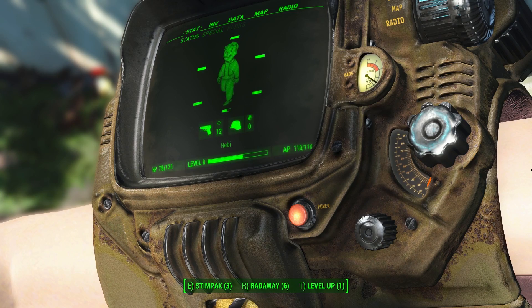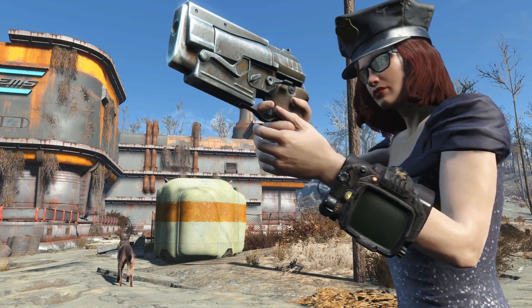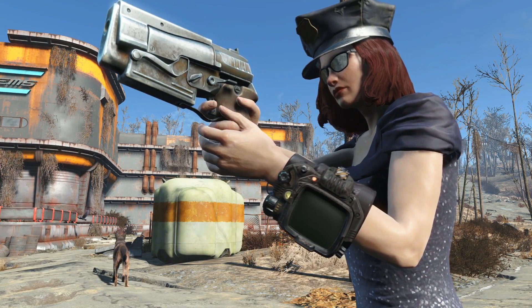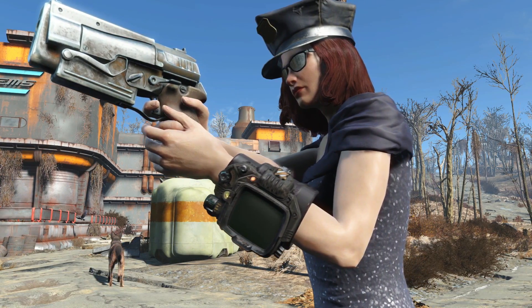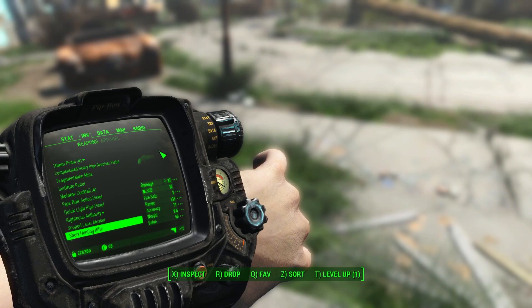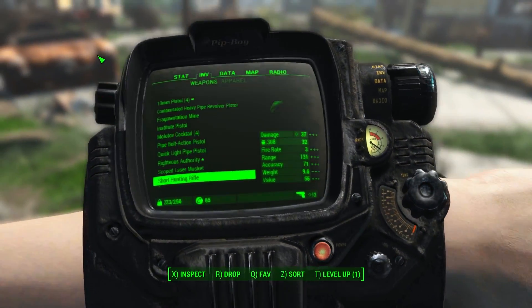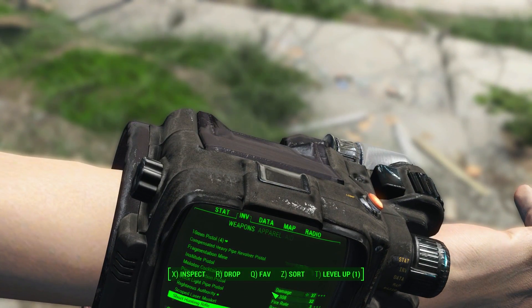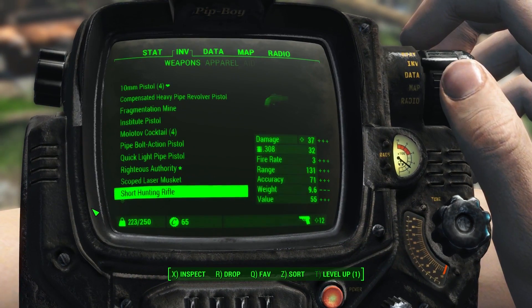The Pip-Boy has seen better days, with rusting and scratched-off paint here and there. And then there is the dark version, also available in 2K and 4K textures. Black is very nice if you want something more tactical, because it's not as flashy and noticeable. I also noticed that the rust is not as noticeable, but you can still see that the surface and especially the edge of the Pip-Boy is worn out.